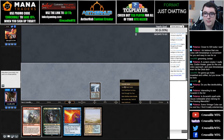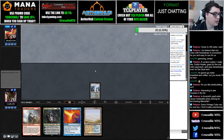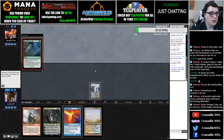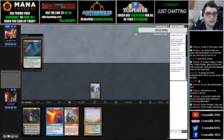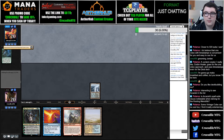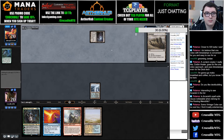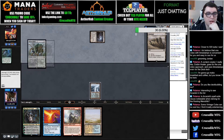Our opponent kept seven I believe. Arcanist exiles spells — I don't think the things that exile with Arcanist is too big of an issue; a lot of times Mandrills. Wasteland — interesting. I guess that's one thing I wish we had in this hand: a Wasteland.